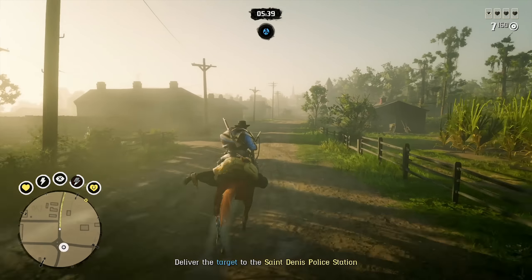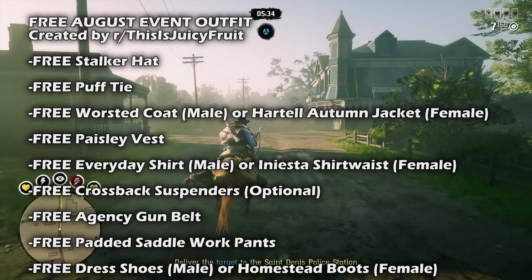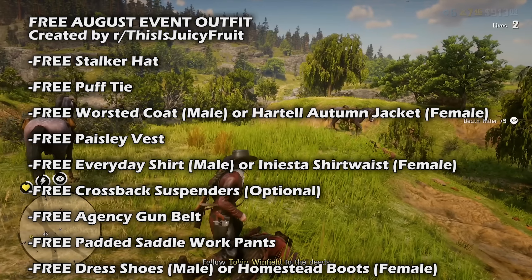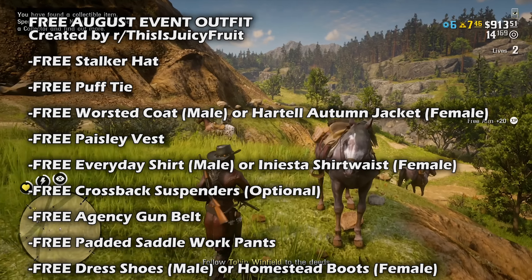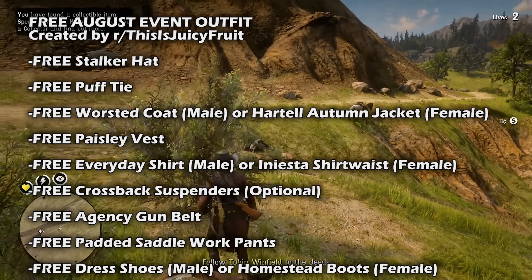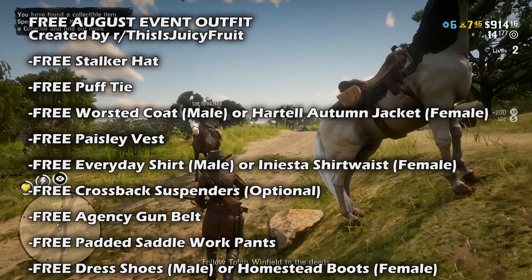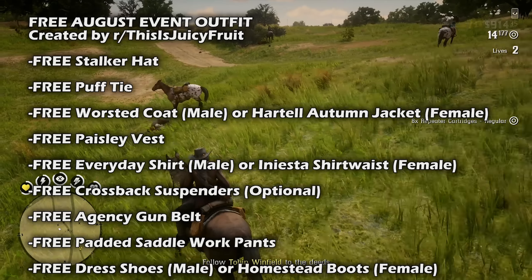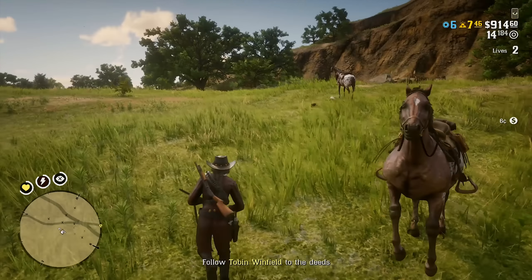We also have a free community outfit to talk about, shared from user 'Juicy Fruit' in the r/reddeadfashion subreddit, who knocked it out of the park with their first ever post and Rockstar decided to share it. In this outfit you can unlock a bunch of free clothing items including the Stalker Hat, the Puff Tie, the Worsted Coat for males or the Hardle Autumn Jacket for females, the Paisley Vest, the Everyday Shirt for male characters and the Iniesta Shirt for females, and the Black Suspenders as an optional add-on. You also get the Agency Gun Belt for free, the Saddled Paddle Work Pants or Dress Shoes for male characters, and the Homestead Boots for females — all marked at zero dollars in the catalog this week.